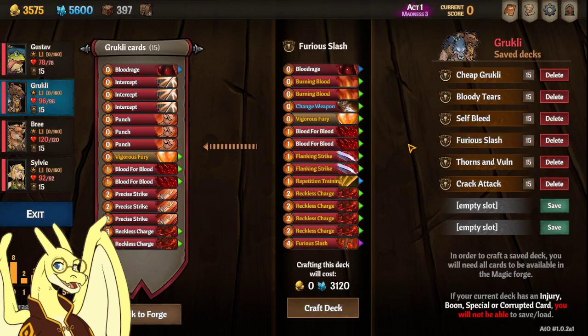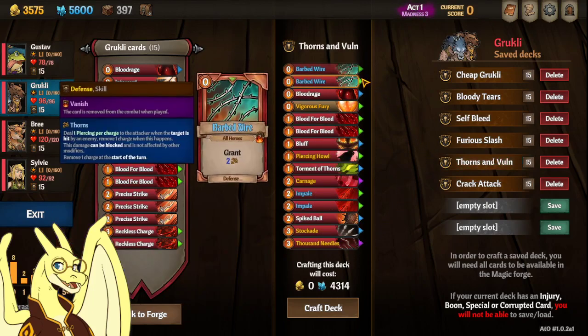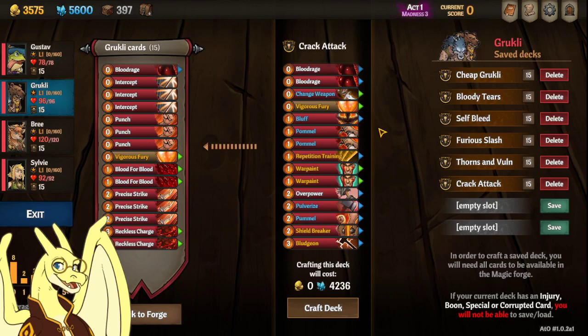This one is Furious Slash — it's all about building fury on yourself to get off a big Furious Slash and hopefully kill whatever you're trying to kill. Then I have a Thorns and Vulnerable one for you, that is just all about applying Thorns, doing Torment of Thorns, and also applying Vulnerable so the Thorns have more effect. Last one is Crack Attack, which is meant for full crack warrior teams and getting that off.